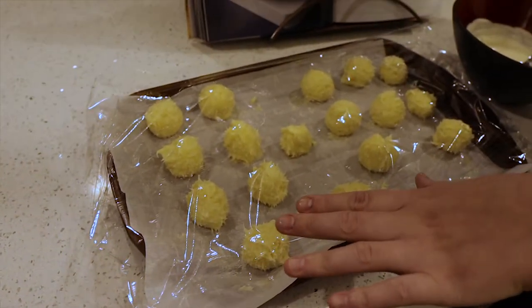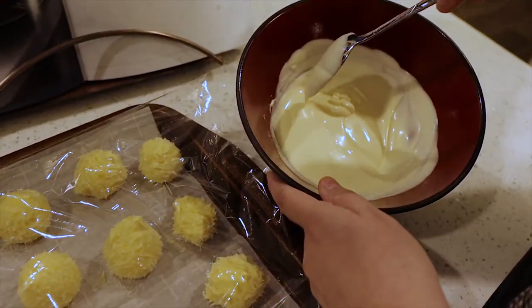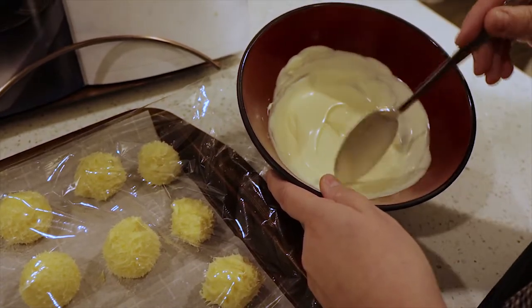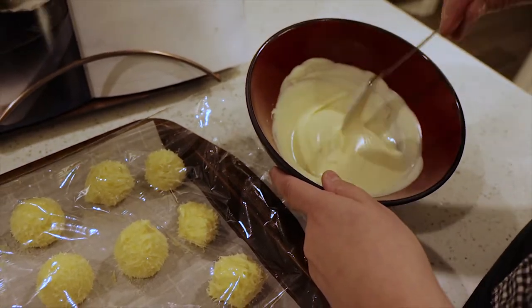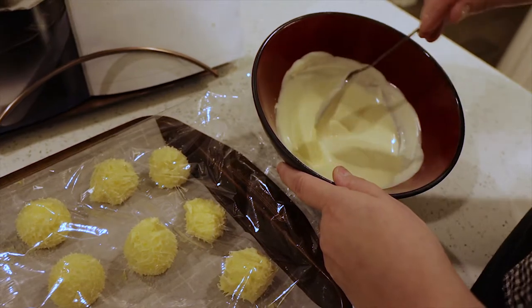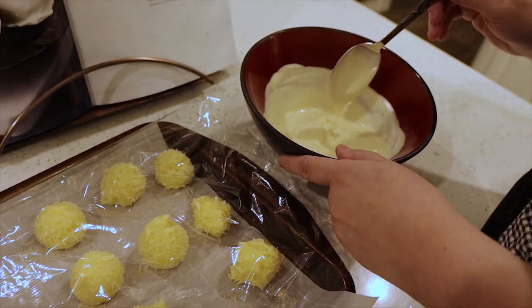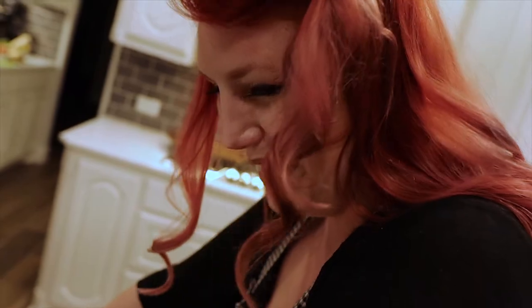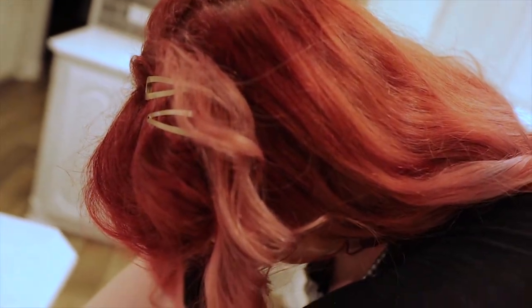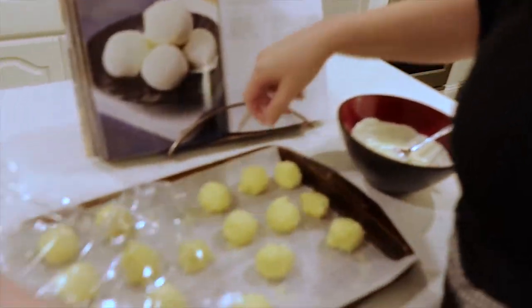After we pulled these out from chilling for about another 30 minutes, we have warmed up our white candy coating in 30-second increments until it started to melt. Once it started to move, you pull it out of the microwave and just mix it until everything is nice and smooth. Now I'm mixing it around so it cools off just a little bit so we don't end up melting our candy. Can't say balls — okay, back to the balls.